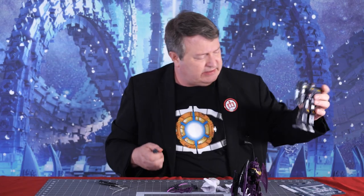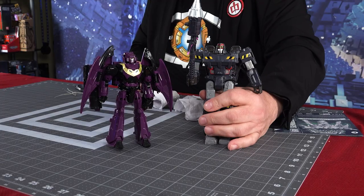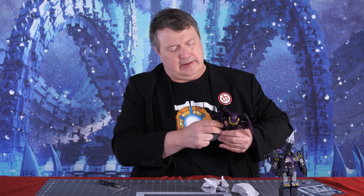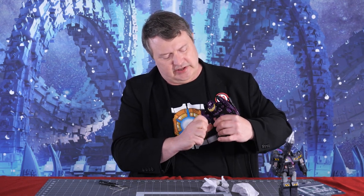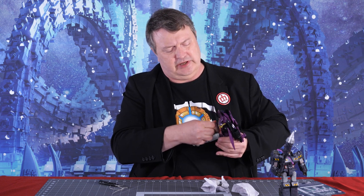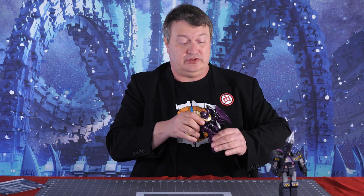Megatron has a pickaxe that you can put a drill at the end of. And Ratbat has a weapon. Ratbat's an interesting character — he wasn't much in the cartoon, but in the comic book he was for a time second in command to Shockwave, who had taken over, and then he was leader. He was a cassette, yet he led the Decepticons. I guess he who controls the fuel can control the Decepticons.